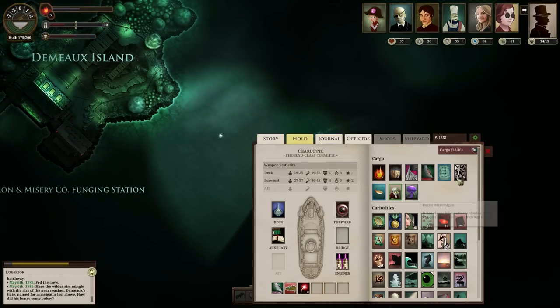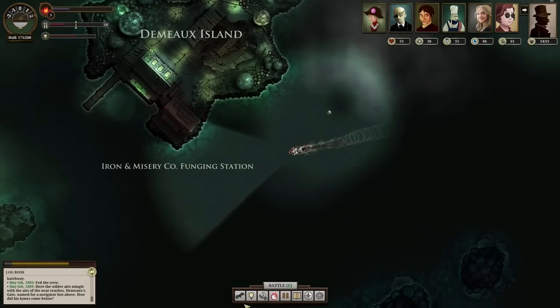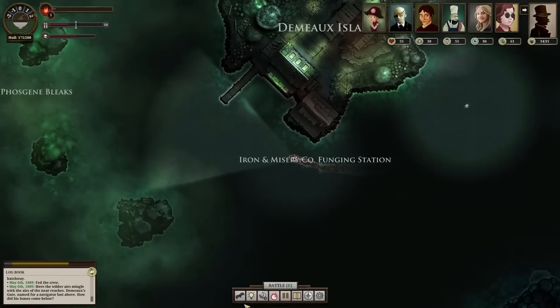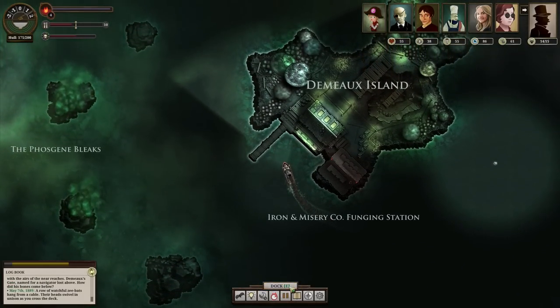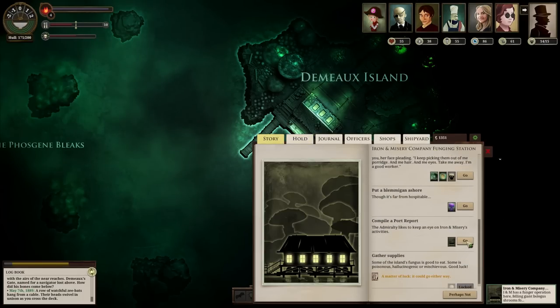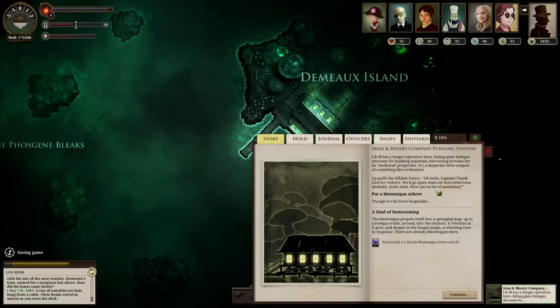How you doing, little guy? Can you feel your brethren - your fungal brethren? In the jungle, the fungal jungle, the blemigans recite poetry. Let's get a port report and put him ashore. A kind of homecoming: the blemigan propels itself into a springing leap up to a bullicus trunk, around into the thickets. It whistles as it goes, and deeper in the fungal jungle, a whistling rises in response. There are already blemigans here! I knew it - it's going to find its brethren! What's going to happen?